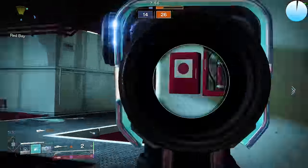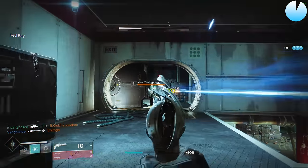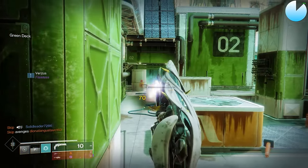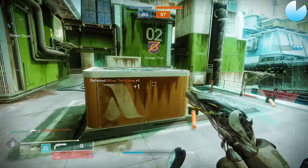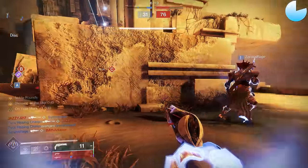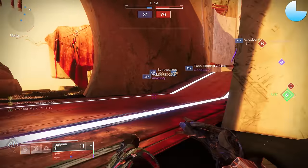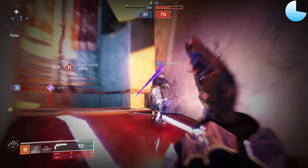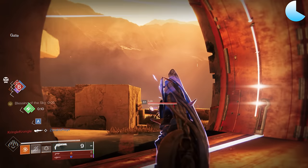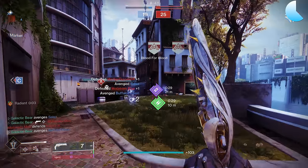Lumina is a tricky one to rank. At base as a hand cannon it's kind of middle of the pack — decent stats, good handling, and high aim assist, but nothing stands out enough to rank it higher than B tier as a standalone. Lumina's whole gig is centered around Noble Rounds. With the catalyst, getting a kill summons two Noble Rounds which you can pick up and hipfire over to teammates, healing them and giving both of you a damage boost. As we've learned, damage boost plus hand cannon equals good, and in Lumina's case it's really good. Unfortunately, Lumina asks you to get a kill to get that damage boost, so it's off-limits until you get that initial pick.